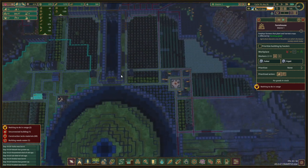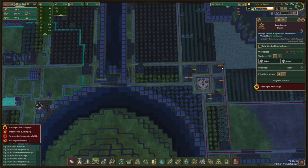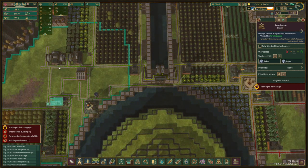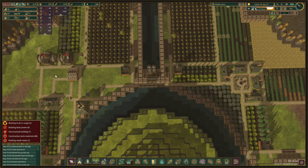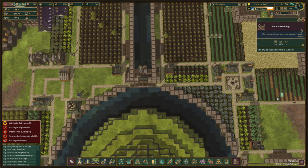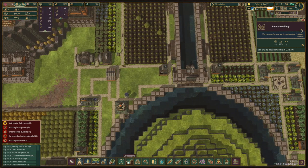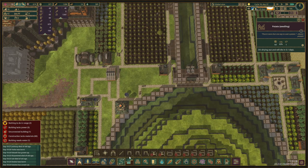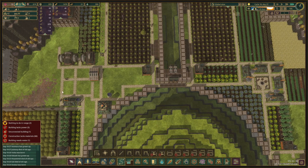There is nothing to do in range — that is correct because we need to start planting. Yep, so up until this exact corner — yep. This path needs to go, and we're going to say this is a tapper shack, this is going to be another farm. And at the end we have four of these nice little sunflowers.